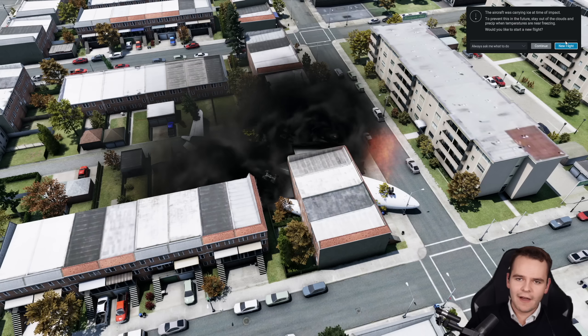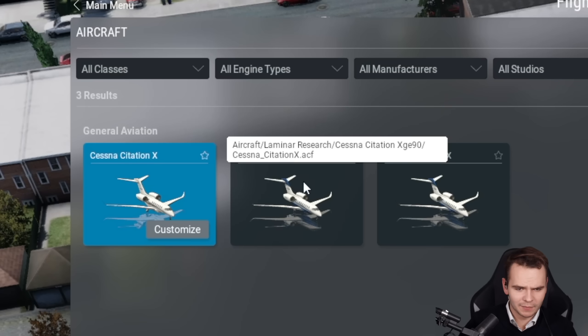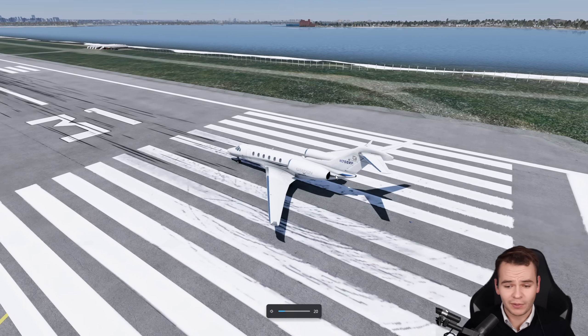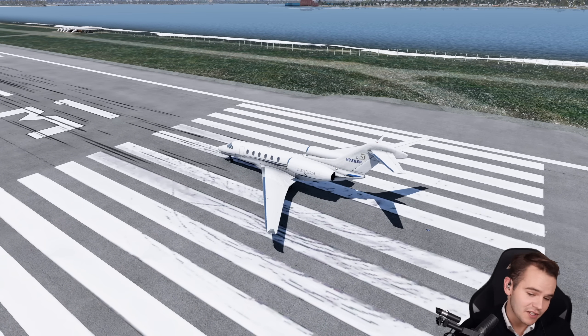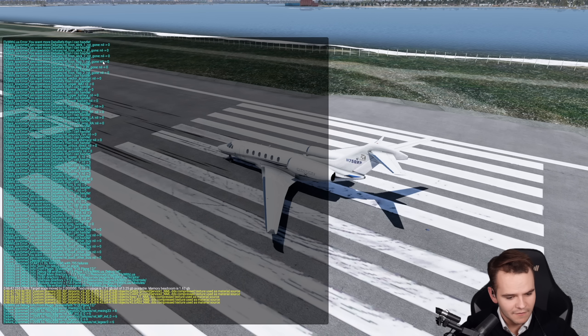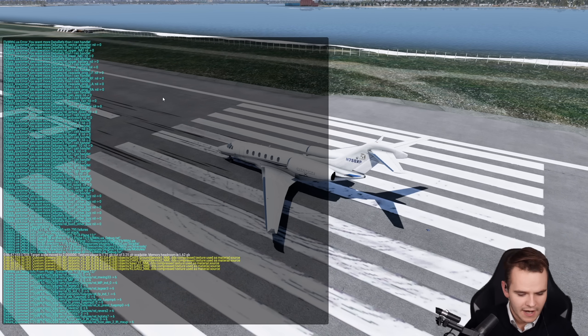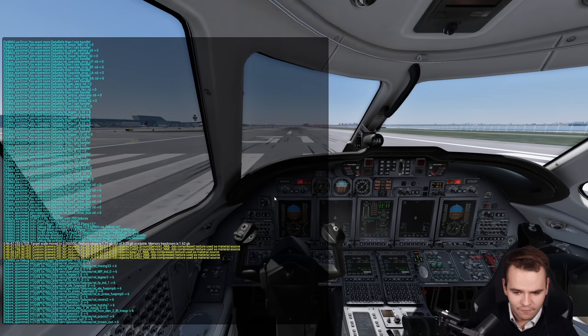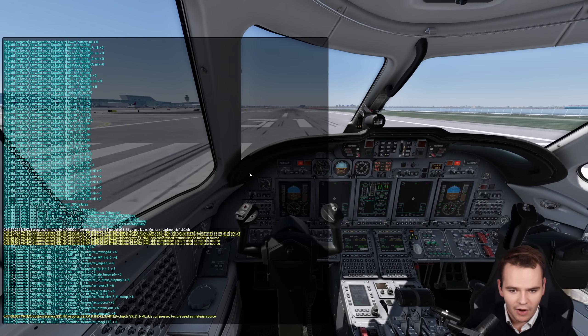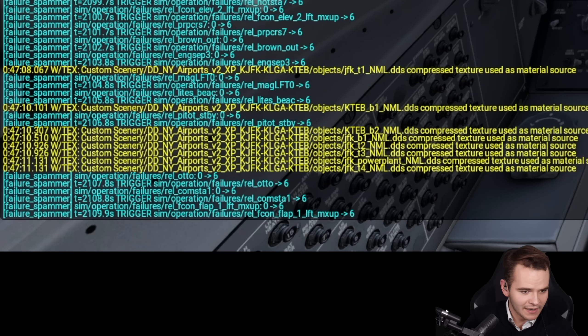Maybe we can try a smaller airplane, because perhaps the smaller the airplane, the less complicated it is — which is kind of true of the Citation X. So let's do it. It's already doing things and I have no idea what it's doing. This is great news. Let's go take off, release the brakes. Now it's putting out more and more failures, but I have trust in you, airplane.